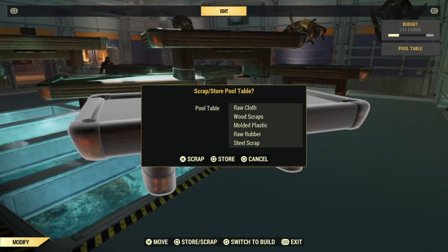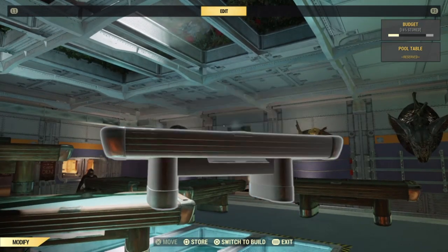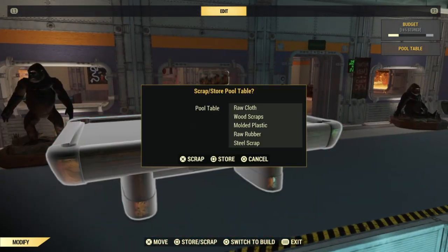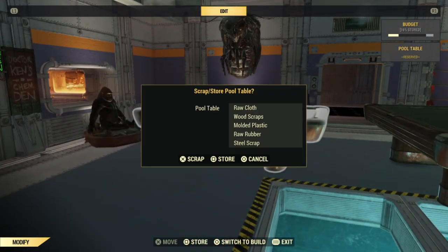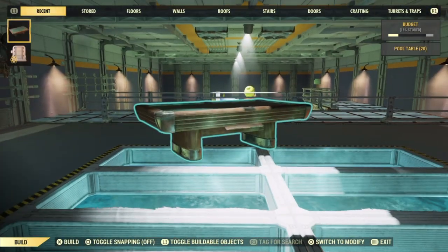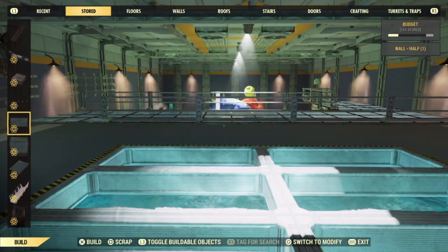You scrap these materials — as you guys see, I'm receiving them. You do not need to place them down and scrap them this way. You can actually just go to your stored section, go all the way down or find whatever object it is, and then just scrap it from there.